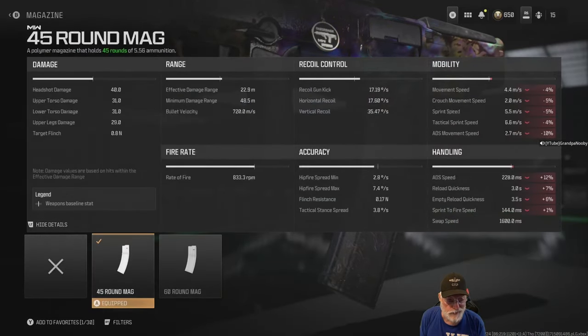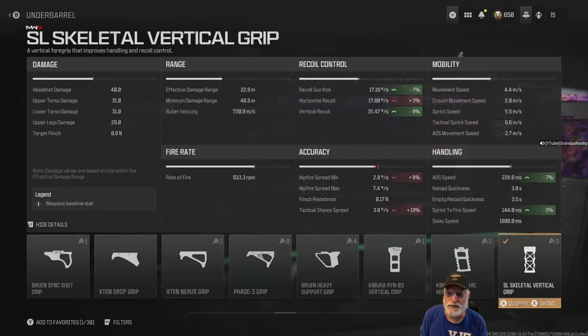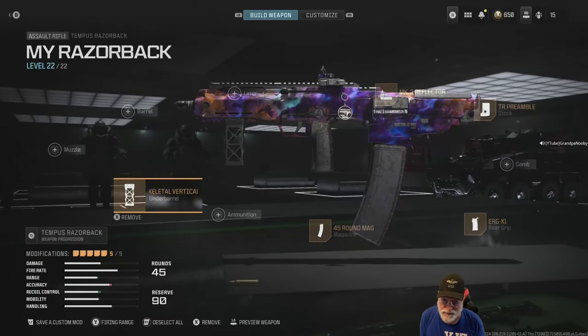The 45-round mag hurts our ADS speed at 228 milliseconds, but that's still fast for an assault rifle. Look at the sprint-to-fire speed: 144 milliseconds — you can be in somebody's face faster than they can see you coming. It doesn't hurt too much anywhere else, so let's take the extra bullets into battle. Finally, the skeletal vertical grip helps with ADS speed, doesn't hurt horizontal recoil much, hip fire is still pretty good, and sprint-to-fire stays at 144 milliseconds.